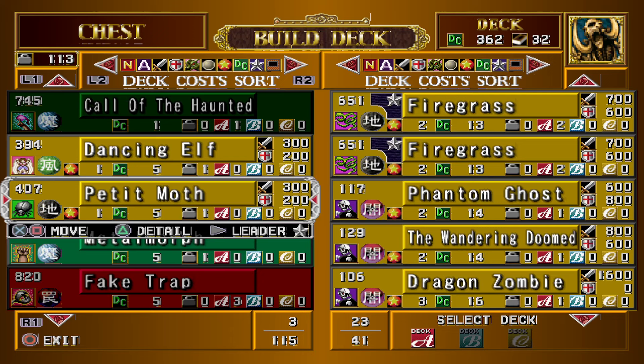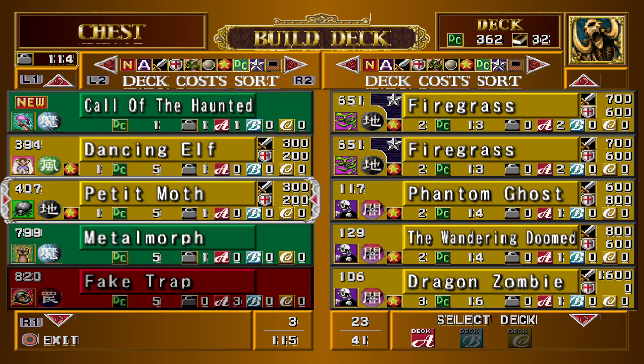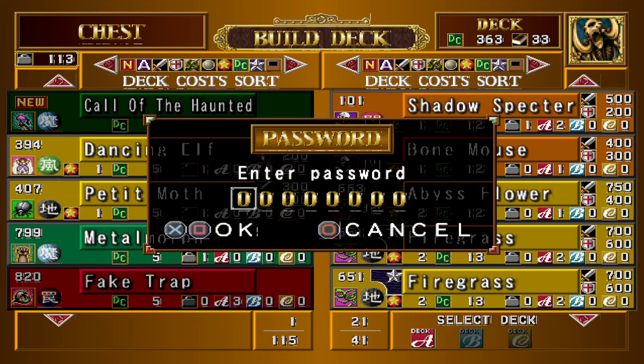Let's see here — Duelist of the Roses passwords. Call of the Haunted. Let's see here... November 7. Let's see here, Curse Breaker — definitely a Curse Breaker angle.